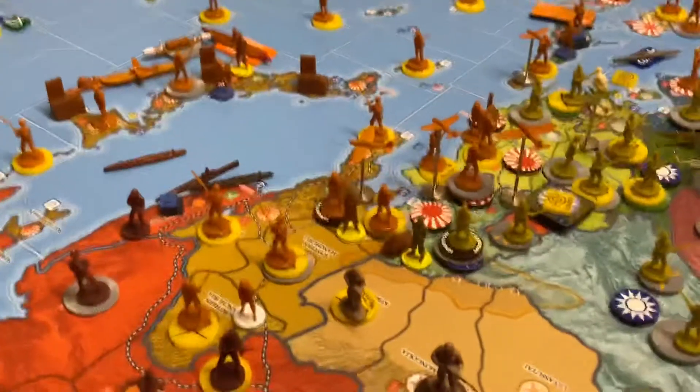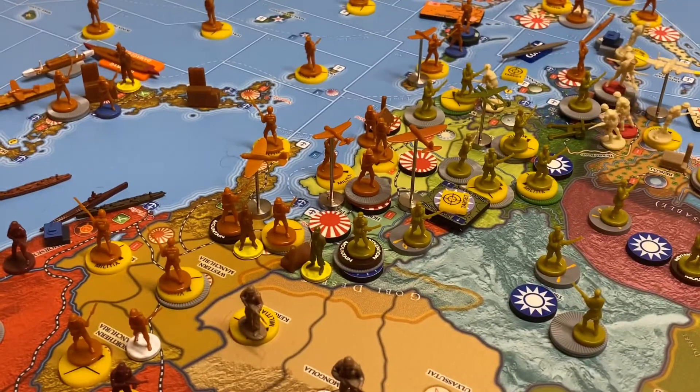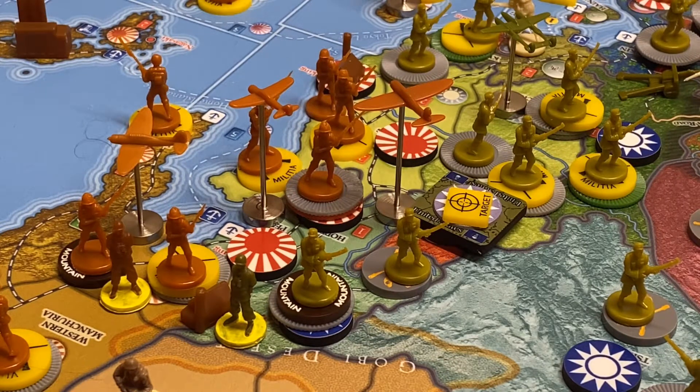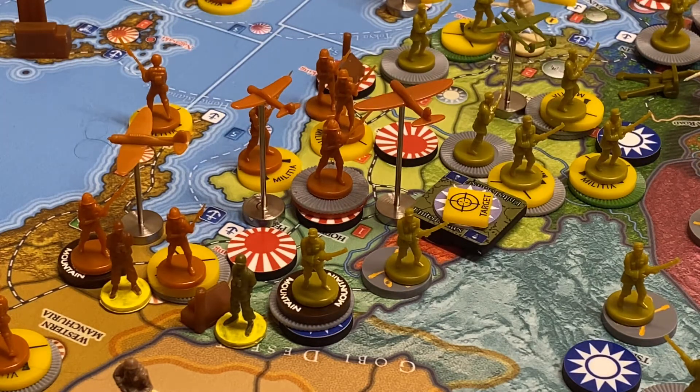We are going to have a bit of combat this turn, starting right here in China. These six infantry in Hopei are going to attack Shinshi. KMT has a militia, two fighters, two infantry, and a mountain infantry on this base. These two tactical bombers and this fighter are going to go in to support the attack.